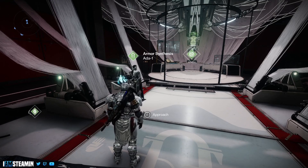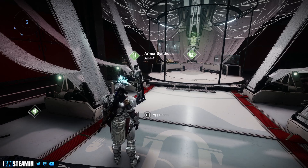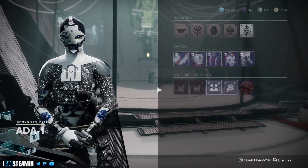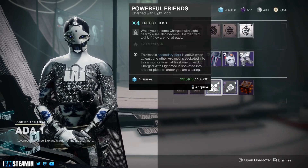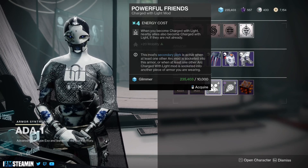Welcome back to another Destiny 2 video. This one is going to be really quick — I just wanted to let everyone know that Ada-1 is currently selling one of the best mods in the game, which is the Powerful Friends mod. It's excellent for PVP. This is the mod where when you become charged with light,